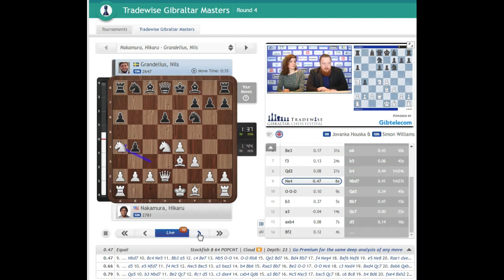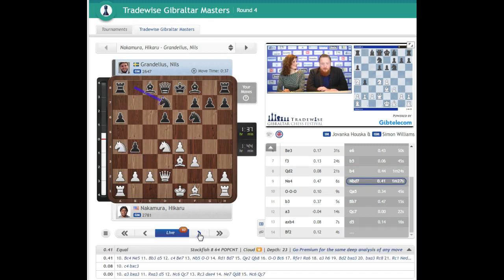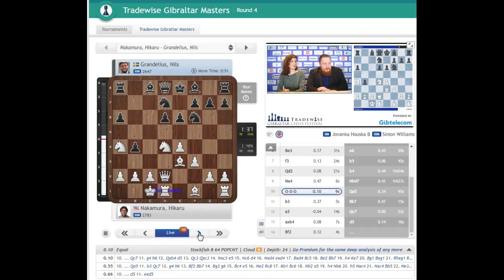It just looks like so much fun. If you take here there's a d5 move. I hope both players are well prepared here. White now castles into it. This is all preparation, as you can see — Nakamura is simply blitzing out the moves and he's got more time than he started with.